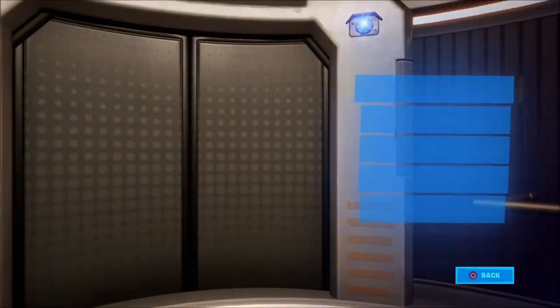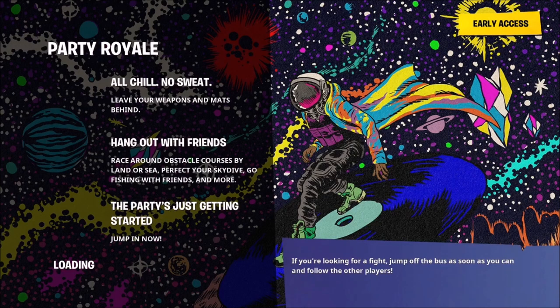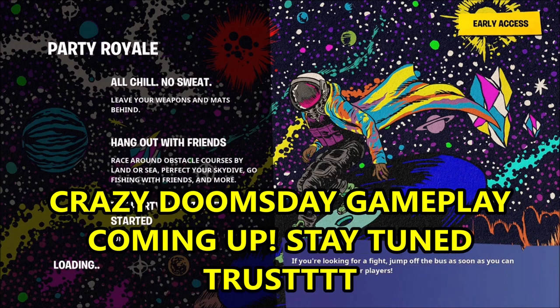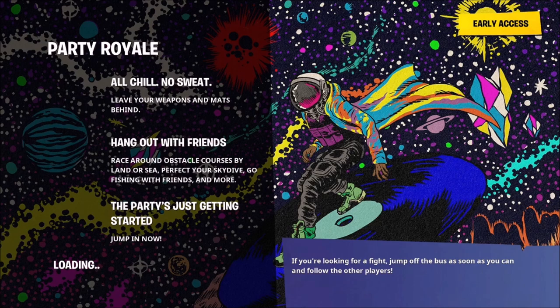As you guys can see, while we're loading up into Party Royale — Midas' room is going to be changing very, very soon. As you guys know, the Doomsday Device is in Midas' room, so stay tuned. We're going to be talking about that because we have updated gameplay — leaked gameplay actually — of the Doomsday Device activated, at like the second or third stage. So stay tuned for that.